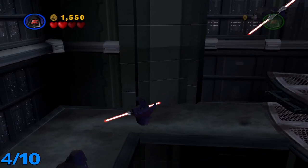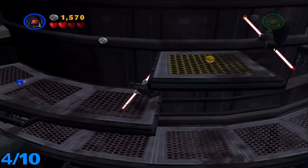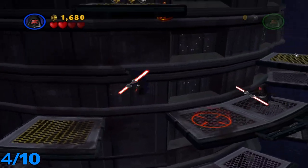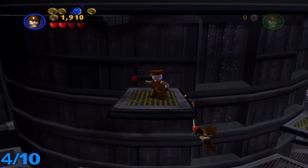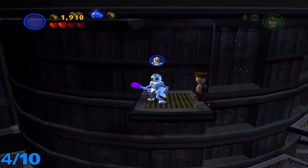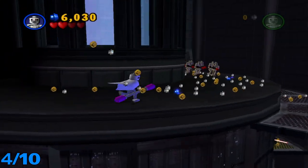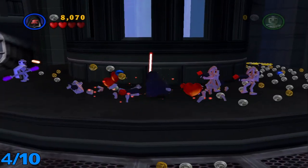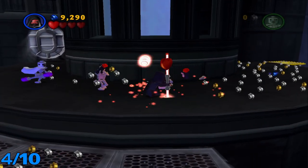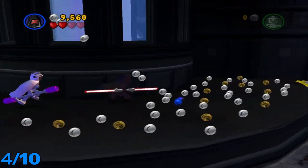For the fourth minikit, it'll take place in this room, which is the second room. All you're going to want to do is make your way to the top of this whole platform thing. Use the grapple hook, then take a double jump character and get up here. It also has a bunch of blue coins, so if you're still going for the true Jedi, this is a good place. And then as you can see, there's one up here.